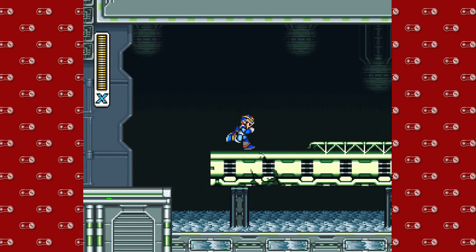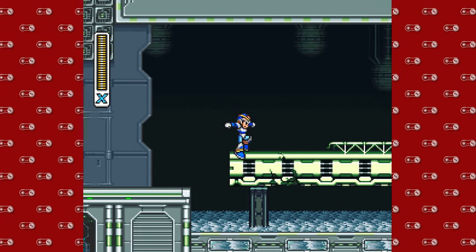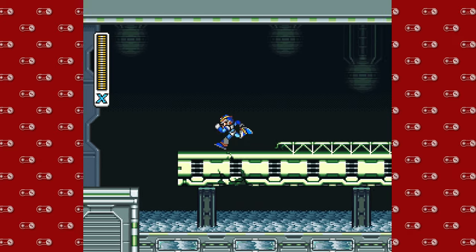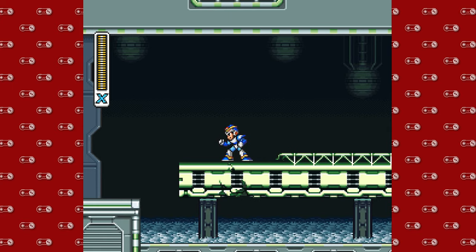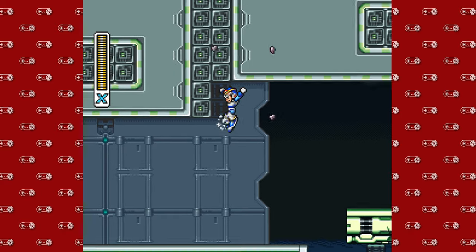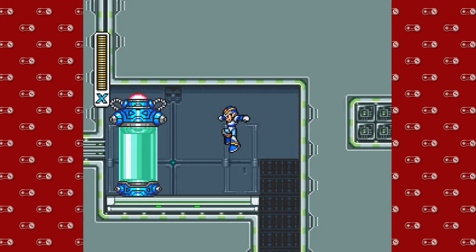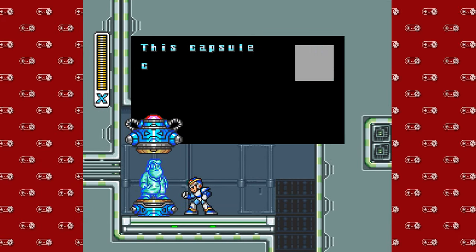So this episode is gonna be wrapping up Flame Mammoth, which we will do now, and then we're gonna do some collectibles that we have to wrap up. So to our left, as you can see, as I casually miss five or six times in a row, these are the headbutt blocks that we experienced in Storm Eagle. So we were taking care of that Maverick, we get that special upgrade to the helmet, and we get an even better upgrade here.